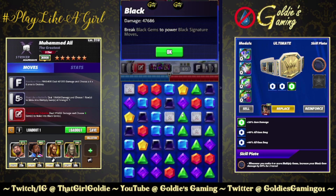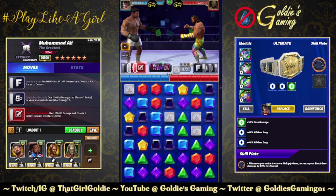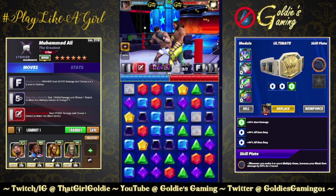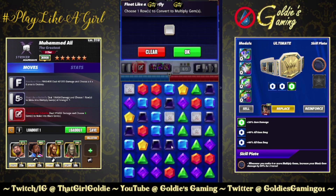47,000 on our black gems. We're going to choose a row and look for one that has either a lot of black gems or a lot of red gems, or a lot of both. I'll take this one down here with the reds and add in some black gems accordingly.